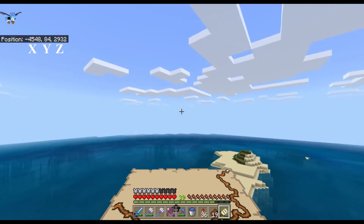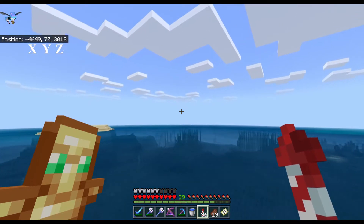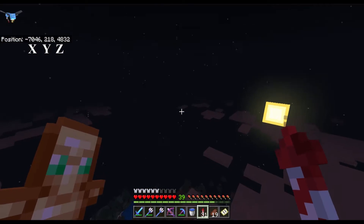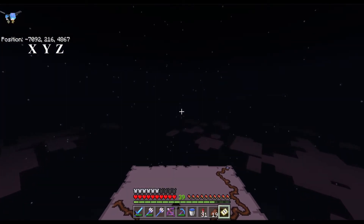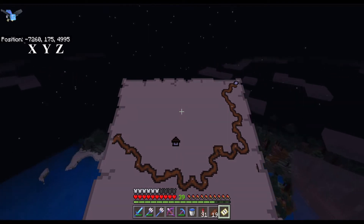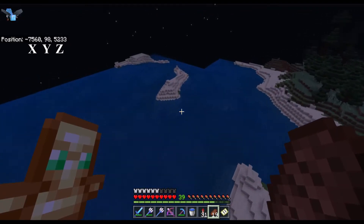Quick update: we are now at negative 4,500 blocks on the X axis and positive 3,000 on the Z, and we still haven't made a dent in the map. I'm going to try to save on rockets by using the trident. There's an incredible view up here with sunlight at night high above the clouds. We are now at negative 7,000 on X and positive 5,000 on Z — still super far away.